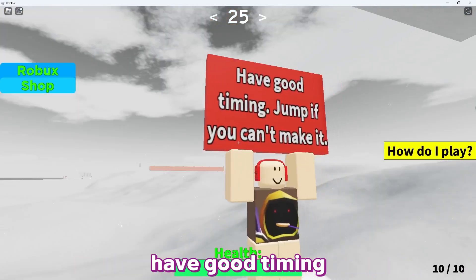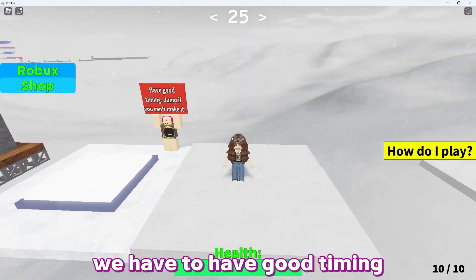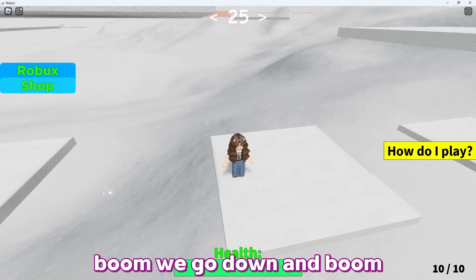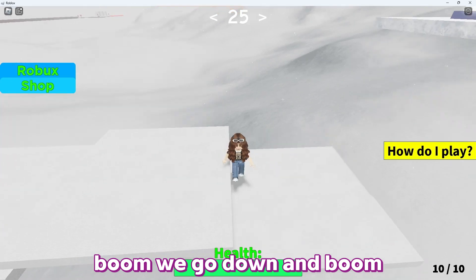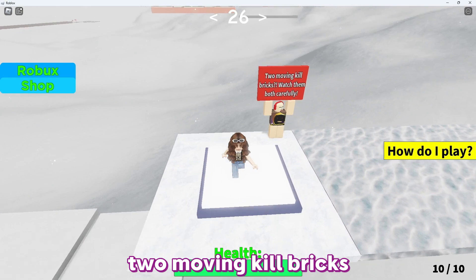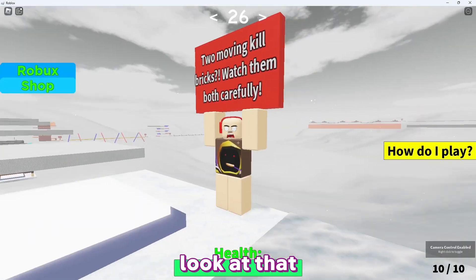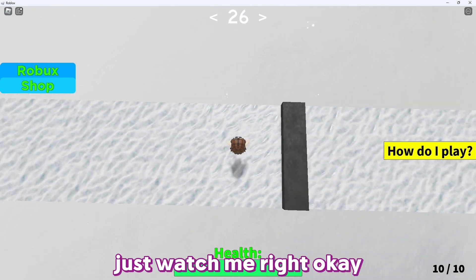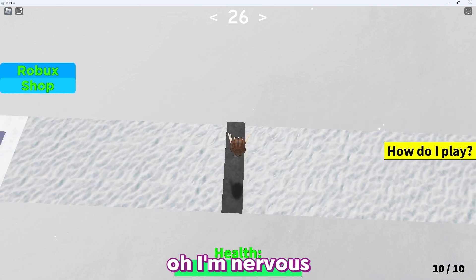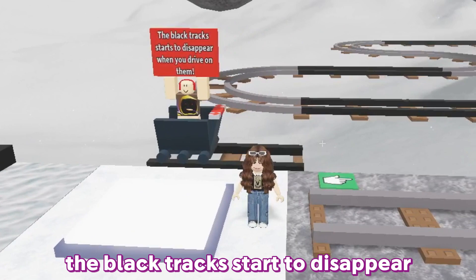Have good timing — jump if you can't make it. We go down and we made it! Two moving kill bricks — watch them both carefully. Look at that shocked face — just watch me! I'm nervous.